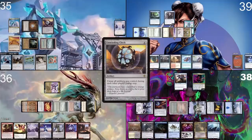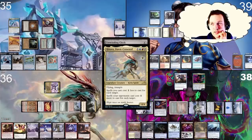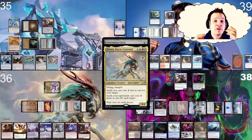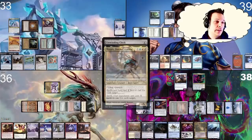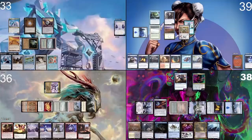I cast a Mox Diamond, pitching a Snow-Covered Plains. At four mana, cast an Unwinding Clock. I respond by casting Force of Will, pitching Submerge. Never mind — Hinata. A lot of people are saying Hinata is a great stax commander, but I actually think she's not. Hinata is a great commander but not as a stax commander, because usually your opponents can play normally — she's only preventing targets. For example, I wasn't able to use my counterspell against this key artifact that I really wanted to counter.